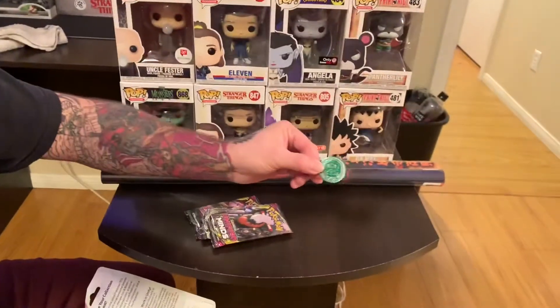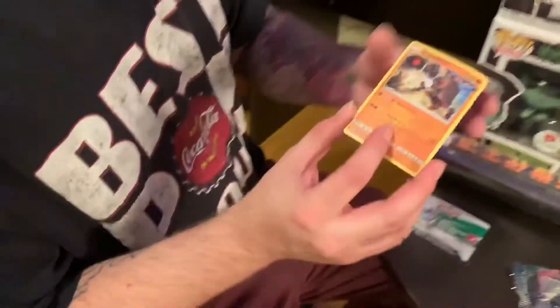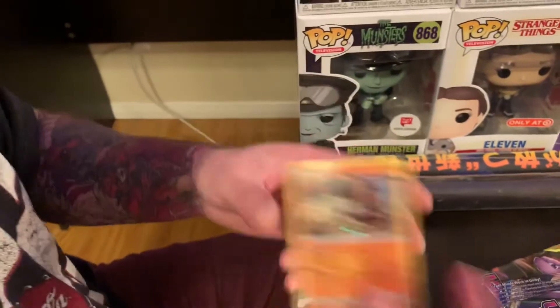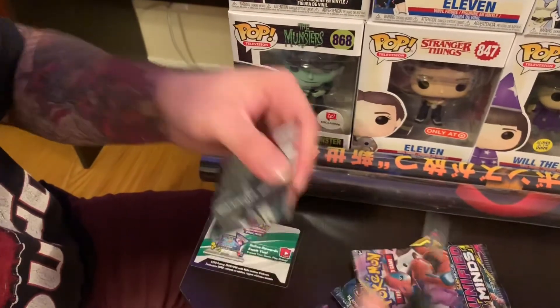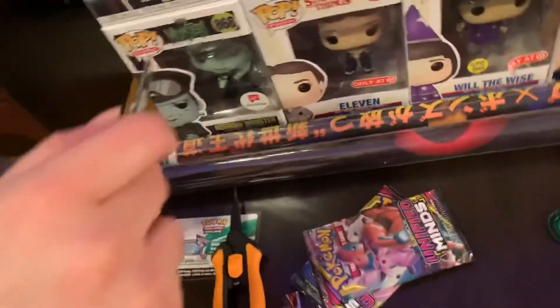We got that little pin right there. I don't actually know that Pokemon's name — if you know it, go ahead and comment in the section below. It doesn't say on there. All right, and here is our promo card — we got the Stakataka. We're going to start here and finish on the Mewtwo, because I got a lot of faith in that Mewtwo pack. We're not going to do any card tricks today, we're just going to open and see what we get.